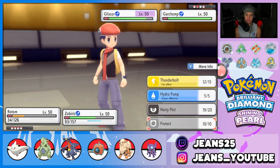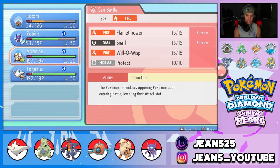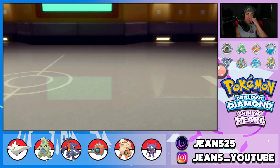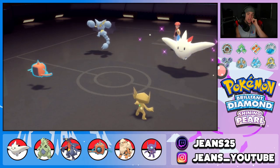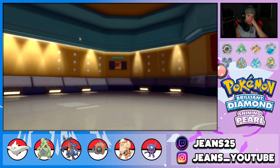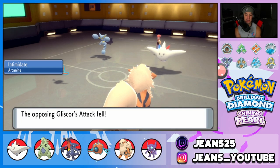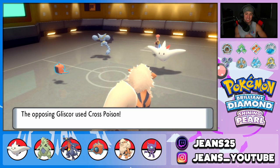I protect Rotom and swap in Arcanine for the Intimidate drop onto Gliscor. I might want to swap Arcanine back out and bring in Sableye to save that Intimidate for the late game — very beneficial since he has a Gliscor and a Garchomp. Cross Poison gets blocked, looking pretty solid. Poison Heal heals Gliscor up which is a pain, but I'm thinking Hydro Pump is the replay. Battle one is not looking bad — this is a solid battle all around.